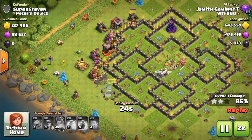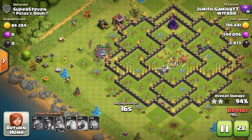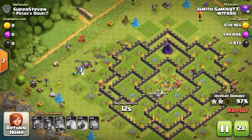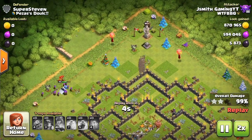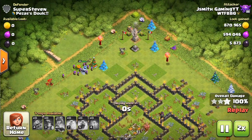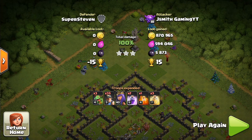As you can see, it's really not that complicated. It's really just funneling correctly, putting your miners in a good starting location, and using your spells accordingly. So what we're going to do is recap one more base and then do some live attacks.